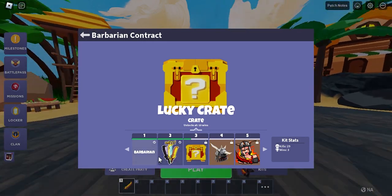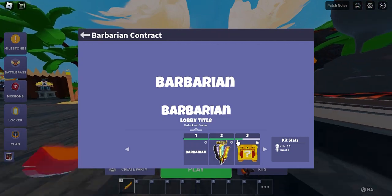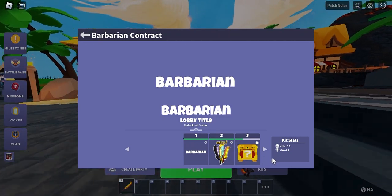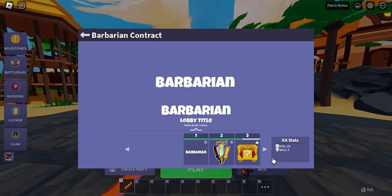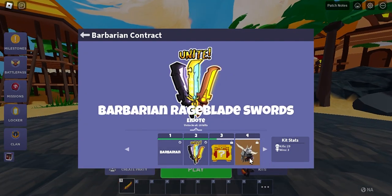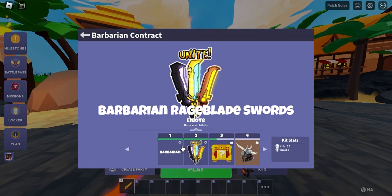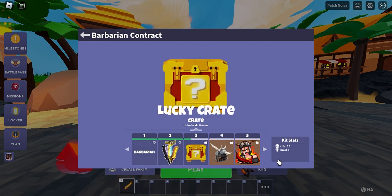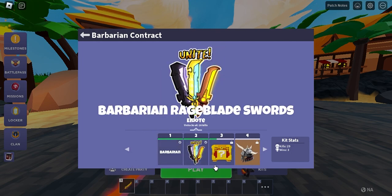I already completed some of it before the video — I got excited about this update. The contract rewards are free if you play as the Barbarian kit right now. If you're a free-to-play player who just started and don't own the Barbarian kit, you can only reach tier 1 to tier 2. But if you buy the Barbarian or someone gives it to you, you can unlock all the way to tier 10, which is the max level.